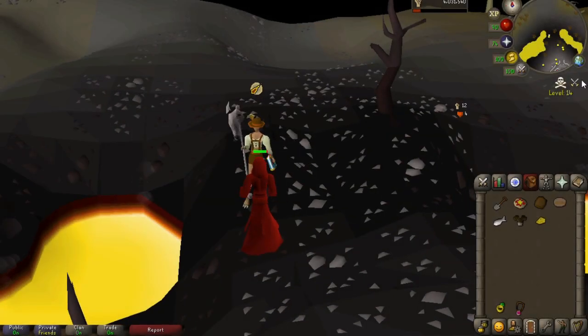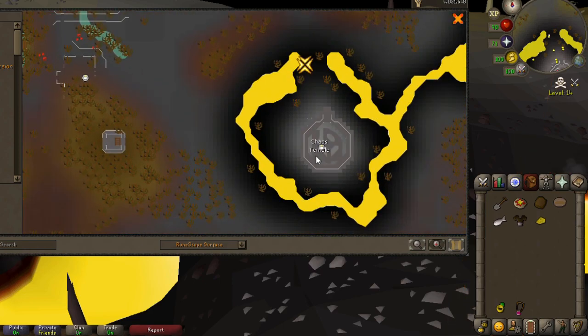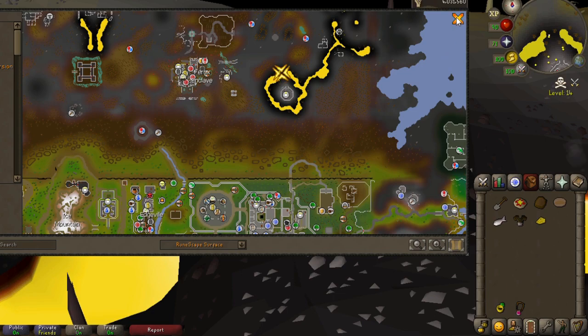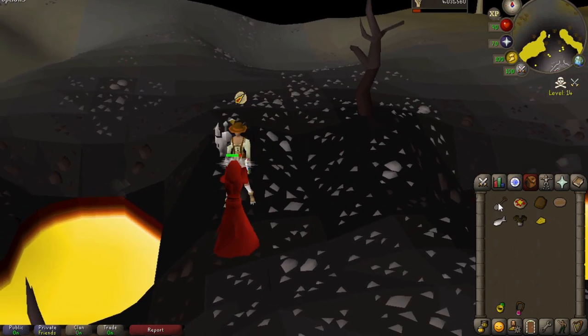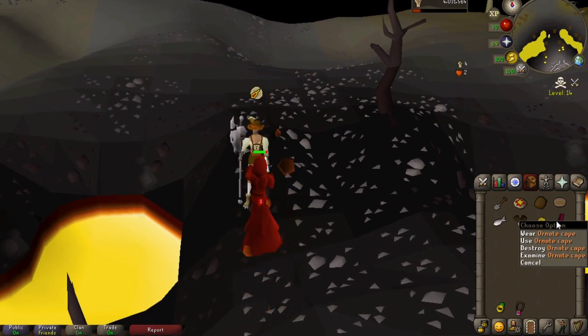To get the final piece of armor, which is the cape, you're gonna want to travel to just outside the Chaos Temple in level 15 Wilderness. To get here, you can stand directly behind the Grand Exchange and run here — it's a very short run. Once you're here, you're gonna want to stand on this tile and dig with a piece of goblin mail in your inventory.